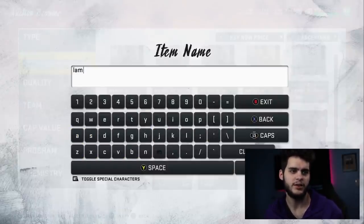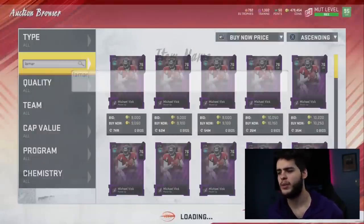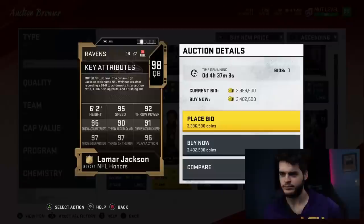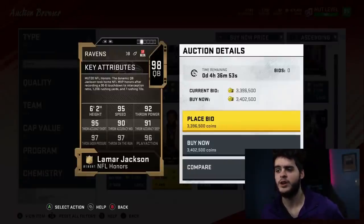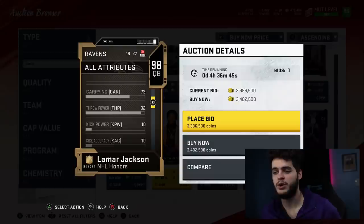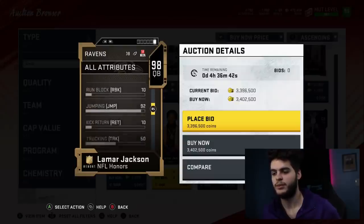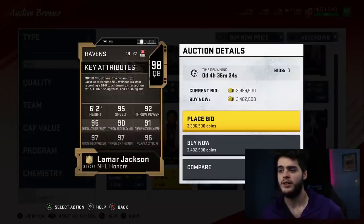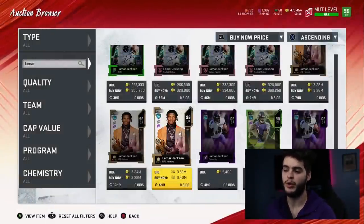We can't do Vick without doing Lamar Jackson — he's one of my top options. Since his MVP card might be his last card for the year, it'd only be fitting to give him a golden ticket card. His stats are already amazing. You don't have to touch speed since it'll already be great. You'd do his throw medium, his carrying, and preferably a stiff arm if that's possible. His stiff arm is only 68 — if you could get it to an 85 that'd be pretty cool. This card would have near 99 everything and would be super unstoppable.